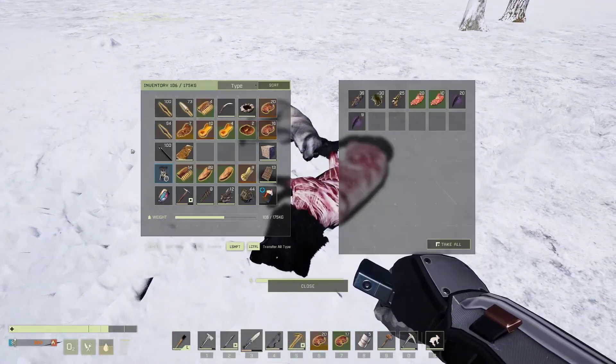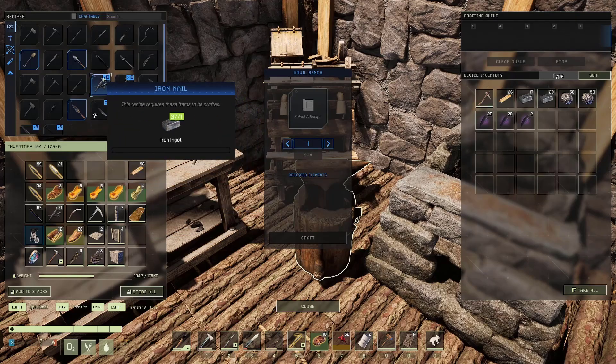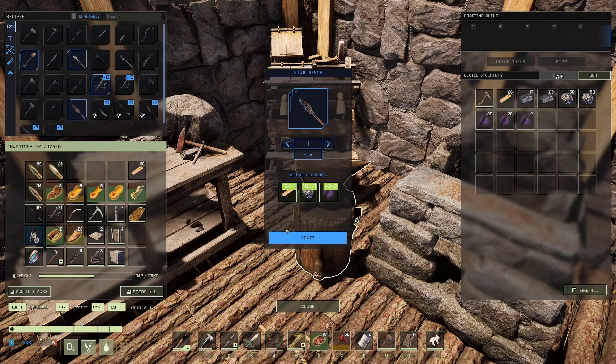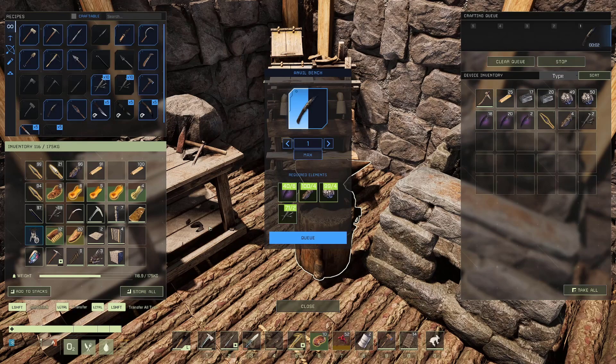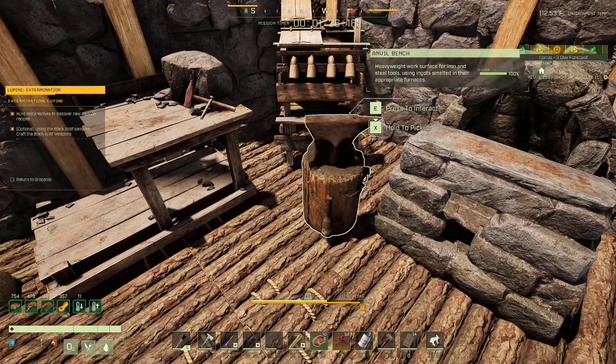Then skin the boss and retrieve his wolf teeth — you will need at least eight. If you're running this mission on easy mode, the only thing left to do is craft the special weapons using the wolf teeth and an anvil. After you've crafted the items, make sure to add them to your inventory so the quest boxes tick off and the mission completes.